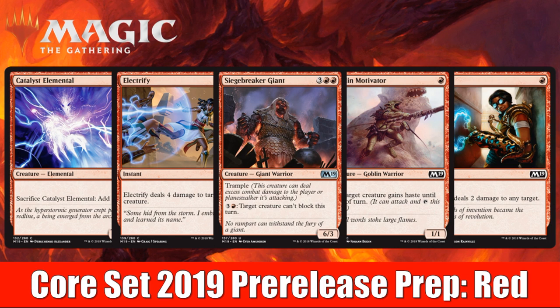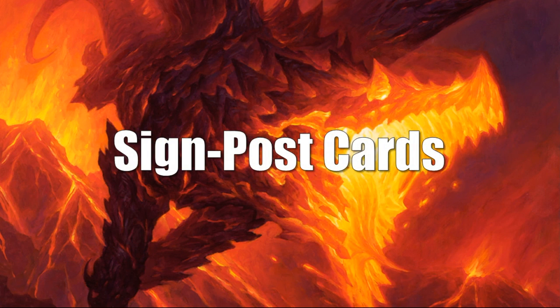With that being said, let's get into it. Like the other videos in the series, we're going to start off by looking at the signpost cards that touch red. These are two-colored uncommon cards that you'll find in the set that really showcase what the two colors are trying to do together. This is maybe more important in draft situations than sealed, but it's still good to know for sealed synergies too.